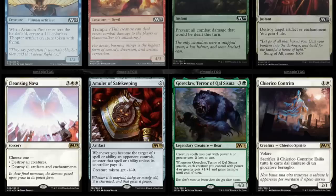Moving on to some of the other cards — Cleansing Nova, three and double white. Choose one: destroy all creatures, or destroy all artifacts and enchantments. A five-mana wrath spell is already playable in standard, especially for a control deck.